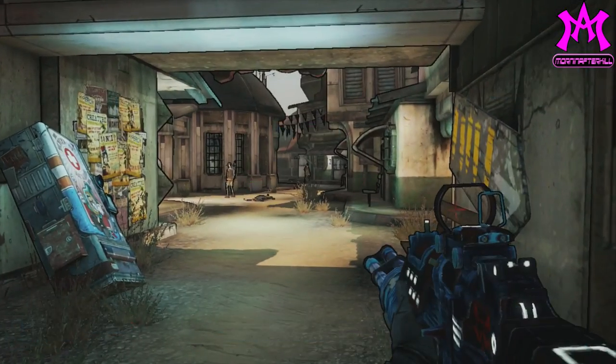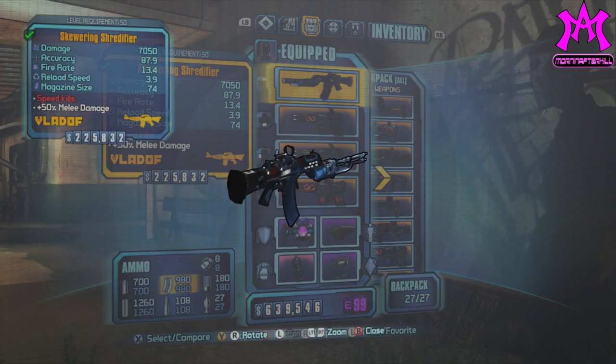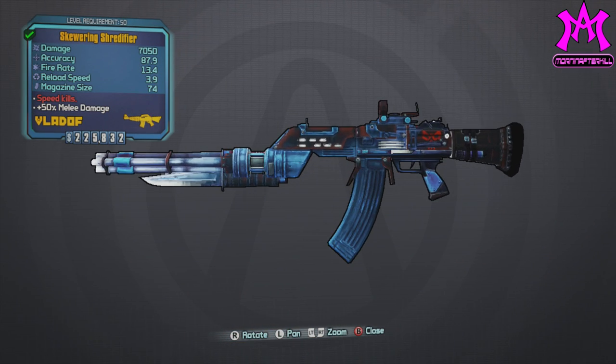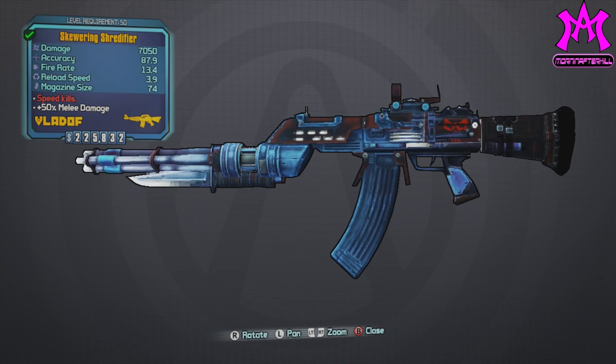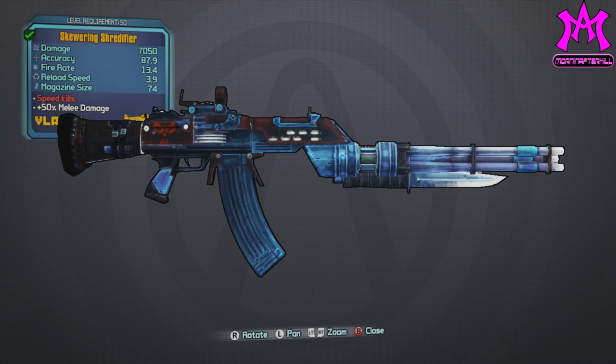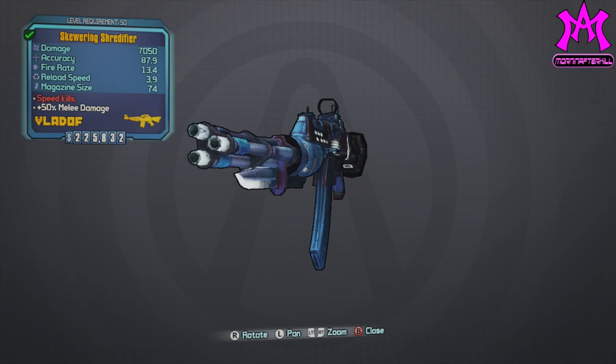What's up guys, it's Jay, and I'm back here on Borderlands 2 and it's another episode of my legendary weapon and item guide. In this series we take a look at the legendary weapons, what they do, and who drops them, and today we're taking a look at the Vladof assault rifle, the Shredifier.